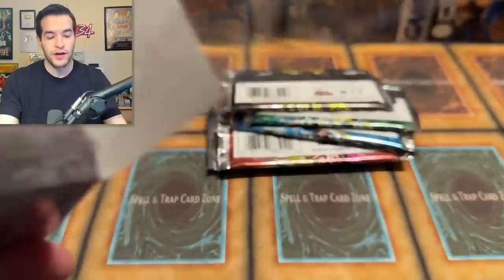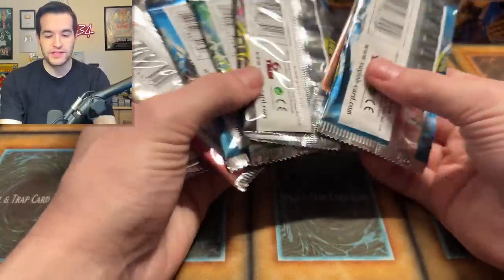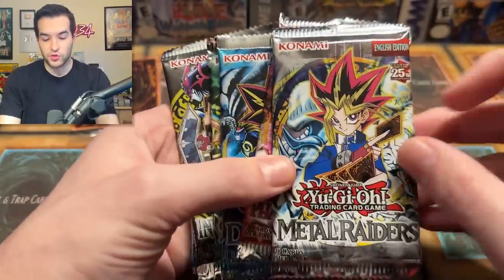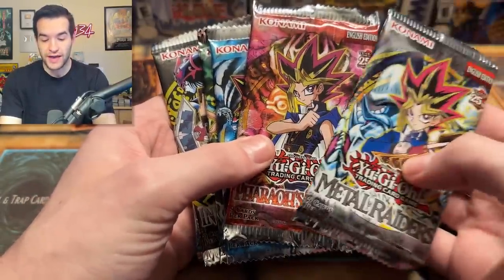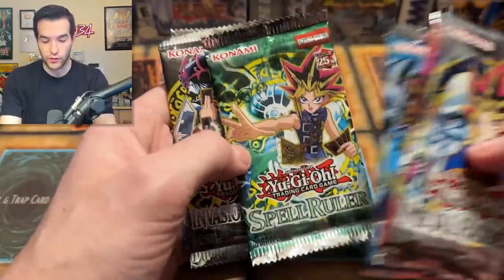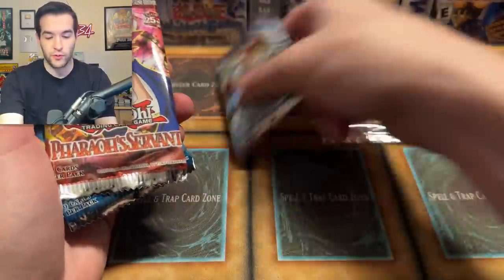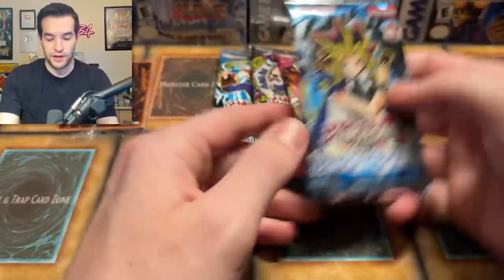Opening up the first mini box — all the packs are kind of like that. Oh, there's our promo inside. Kind of the most interesting part here, depending on if you like those reprints or not. We're gonna save our promo for the end of these six packs. We have our 25th Anniversary packs, labeled with the 25th Anniversary logo. Of course Metal Raiders has gotta be back there. Let's do Dark Crisis first. Here we go. Let's see what these new cards look like.